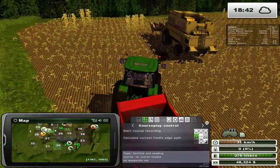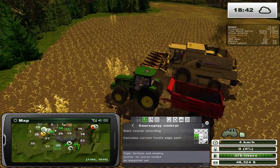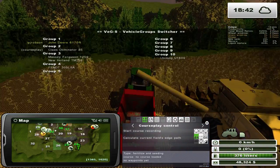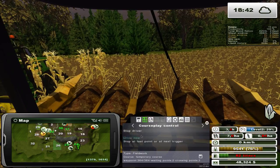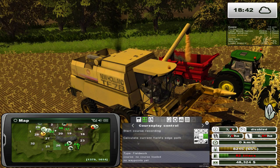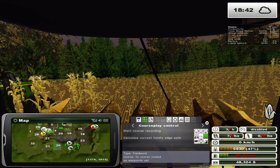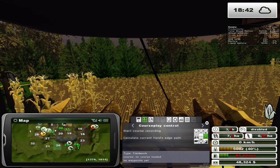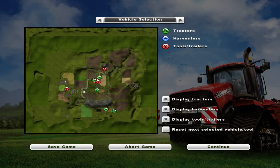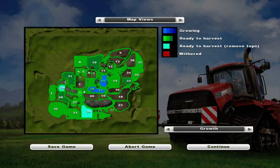We got less than two loads out of that field, just to give you an idea. While he's doing that, let's check if we have any other fields we haven't harvested yet — I don't think so. Field 3 we've already harvested. Field 26 we don't own. The sheep are actually down here too.